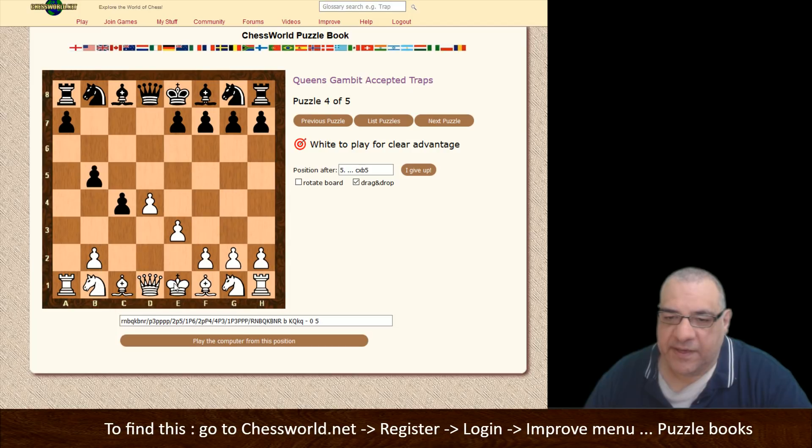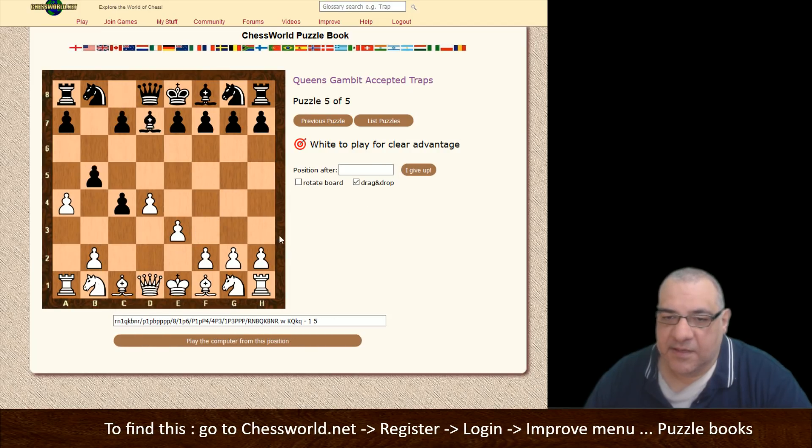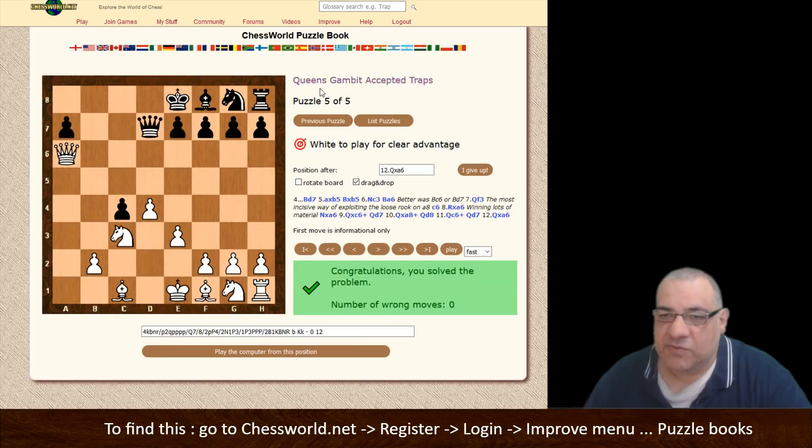Here again it's Queen f3 — that loose rook on a8. We're transposing into the line: Queen f3 is the real killer move. Rook takes, then Queen takes, and then we take the rook not the knight — it's tempting to take the knight, but we can take the rook with check and come back and take the knight. So there's that little puzzle book for traps you might want to check out.